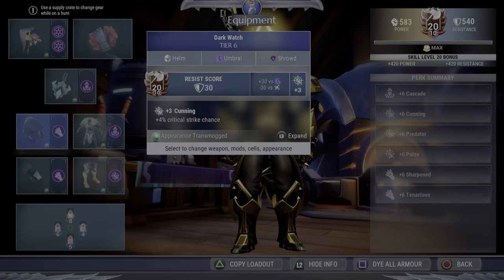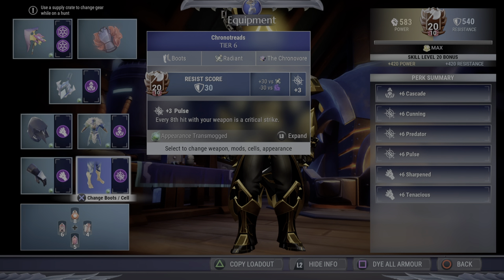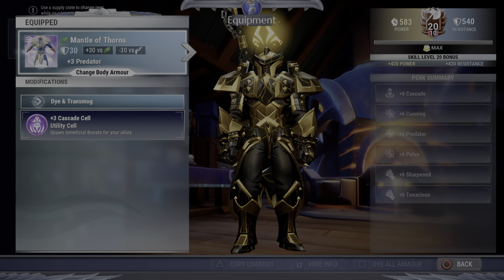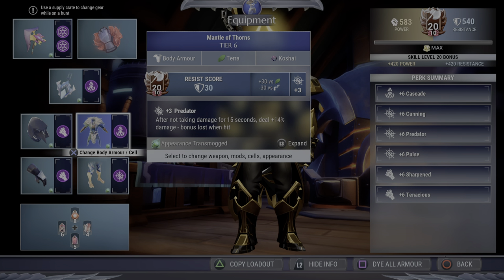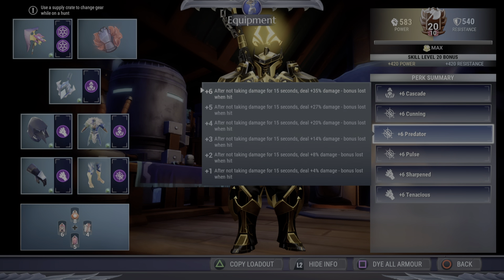I've got Darkwatch for Cunning, Boreal Mite for Tenacious, Chrono Treads for Pulse — another very important part of this build — and Mantle for Predator. Cascade is very important for several reasons: we're going to be doing a lot of axe holds, which drains your stamina, and if you have no stamina you're going to build determination very slowly. The yellow orb drops from Cascade are also incredibly useful, as is grabbing a red orb right before your axe throw — big damage boost right there.